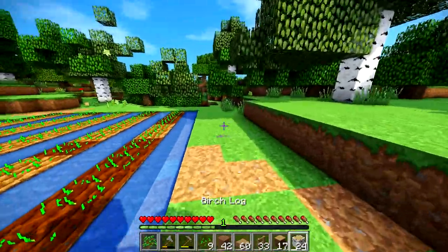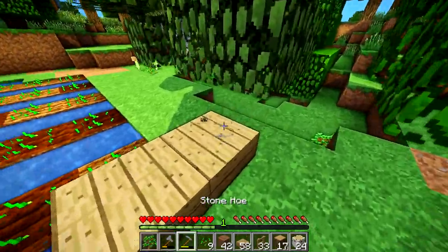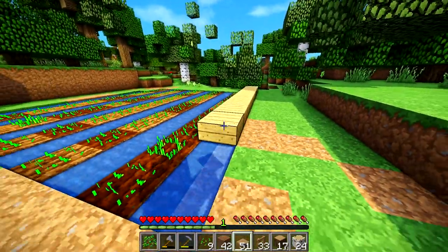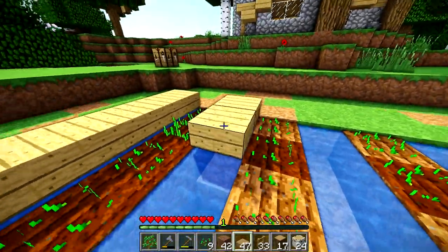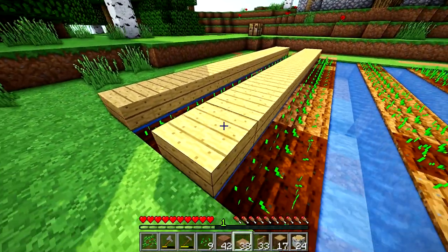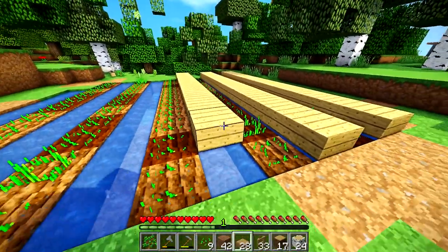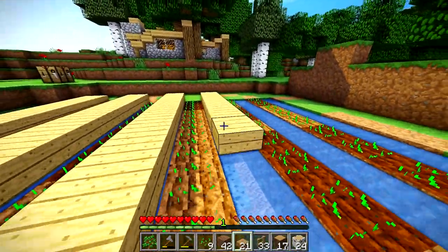You can either do it with trapdoors or slabs. I just wanted to do it with slabs — honestly it's not going to make a difference. All I'm going to do is place slabs over the water, that way we can't walk into the water. Me personally, I want these rows to look kind of like a farm — like a modern standardized farm with rows of crops or something.